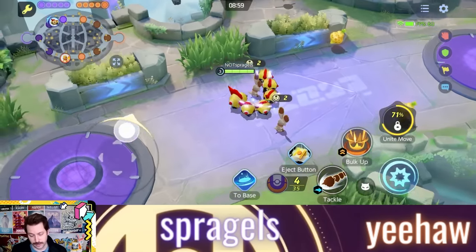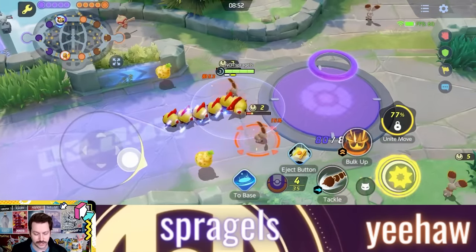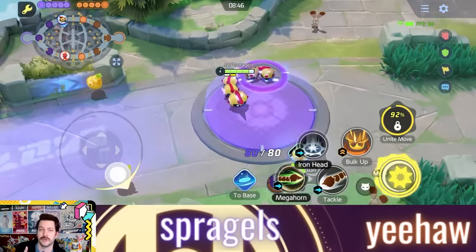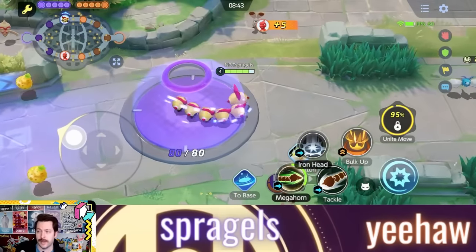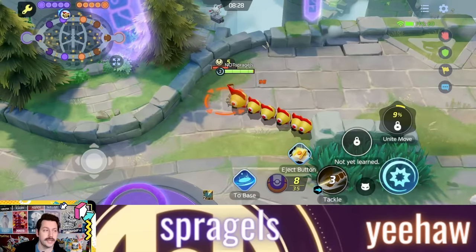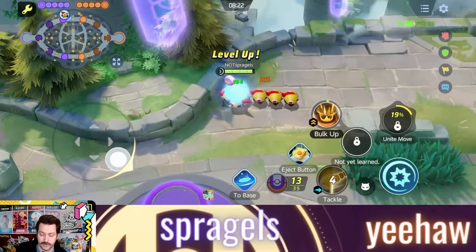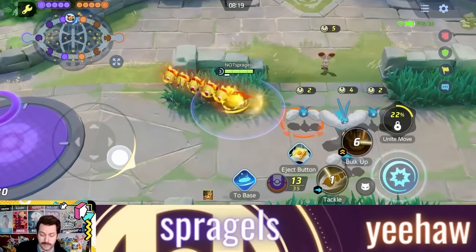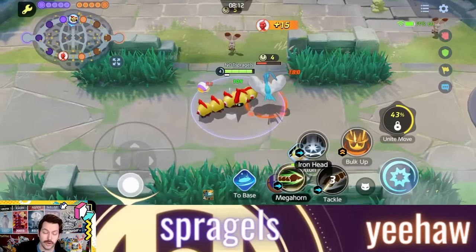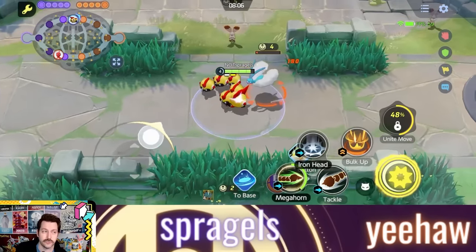Let's talk about your basic attacks. You've got your brass and your troopers. Your troopers behind will actually hit enemies as you are hitting them if they are lined up in position to do so — it's a very interesting play style. Your boosted attacks lower the cooldown of the move in slot one. After you tackle, you get a free boosted, and that boosted gives a two-and-a-half-second reduction to Tackle right there. You can even run something like Rapid Fire Scarf on this Pokemon to reset your move cooldowns extremely fast.